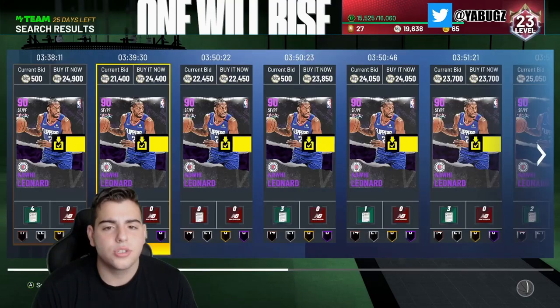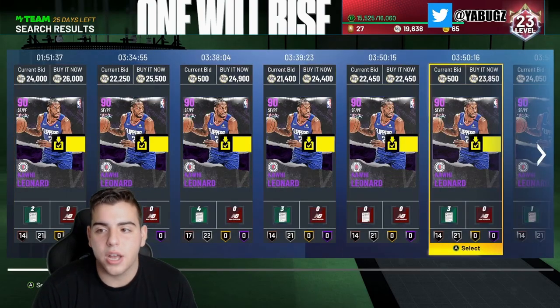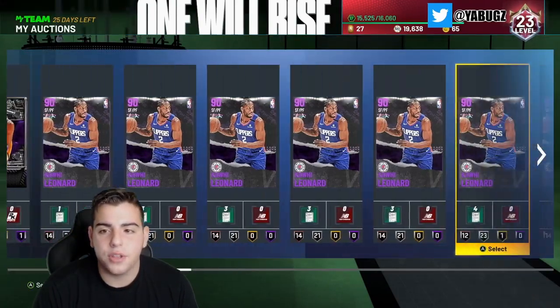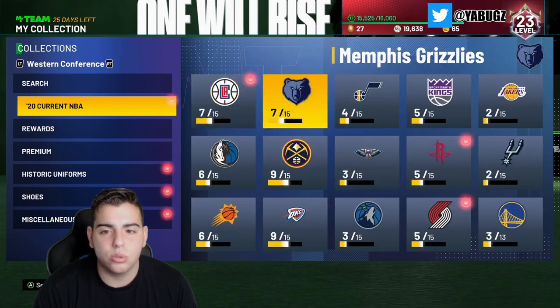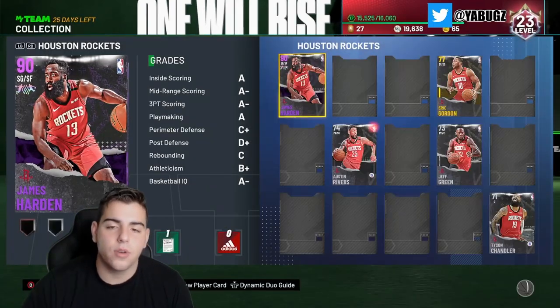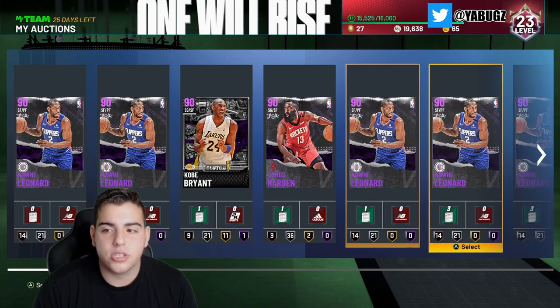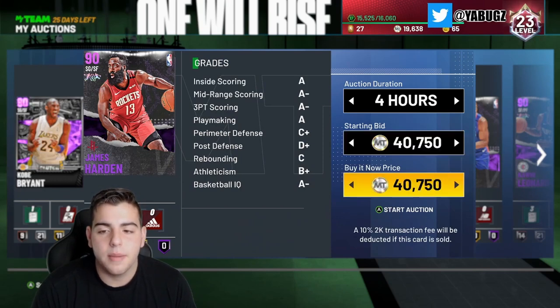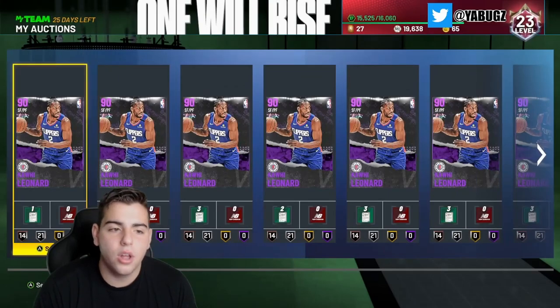Kawhi Leonard has dropped in value, so I would recommend not selling him just yet if you did invest in him. Some cards you should not sell, some you should. One card you should definitely sell is James Harden — he's up to 26,000 MT, he's definitely worth the sell. I've had a lot of Kawhi Leonards; I got all of them for 19K, so I'm only going to make around 2,000 MT per Kawhi Leonard. I'm throwing up one of my Hardens for 26,000 MT. I got this one for 18,000 MT, so that's around 4,000 MT made.